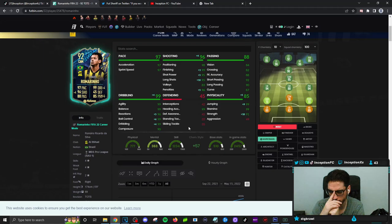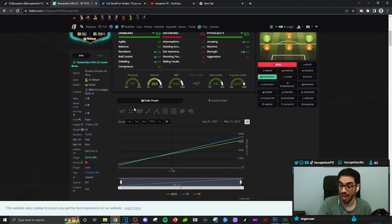He also has 99 stamina, so he can be used in any attacking position. With marksman chemistry on this card, he essentially gets perfect dribbling as well — 90 composure on top of that, and a lean body type.